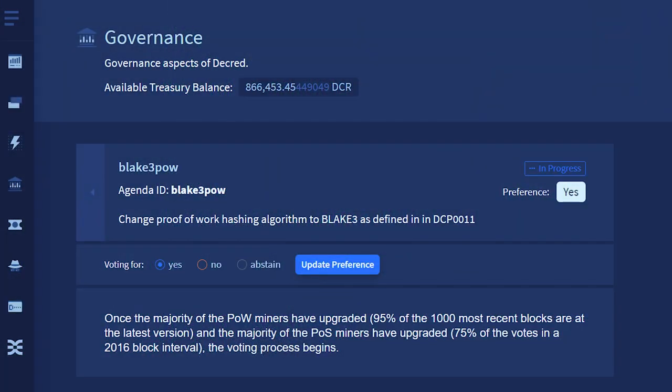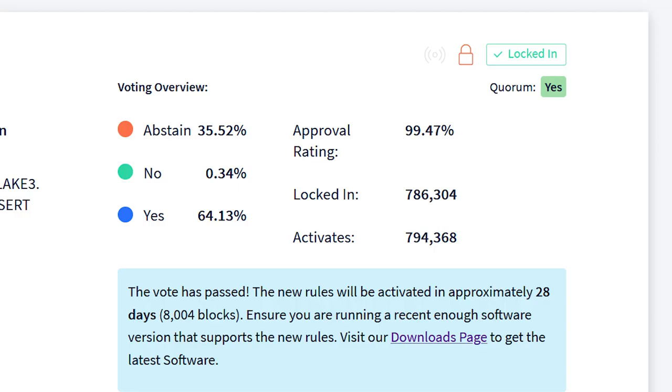If the vote fails, the new consensus rules simply remain dormant and nothing happens to the chain. In this case, the vote passed with over 99% yes votes on both issues, which leads us to the third stage of this upgrade process.